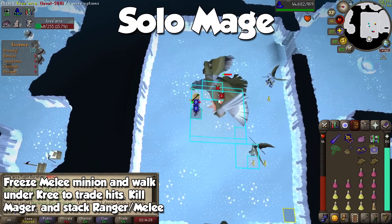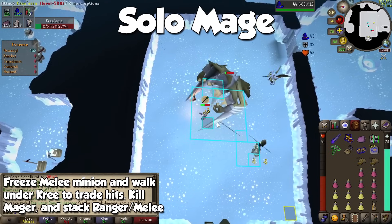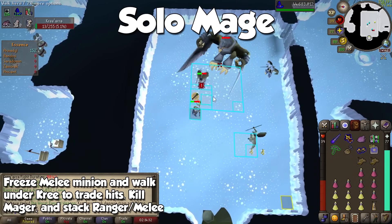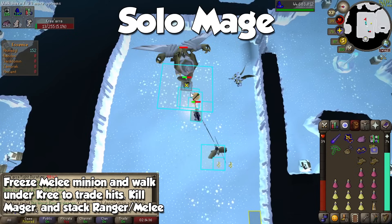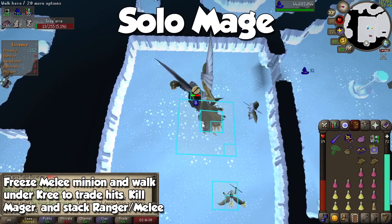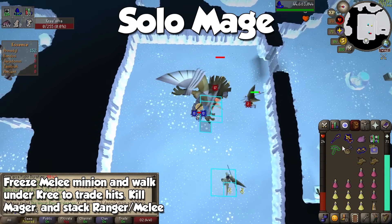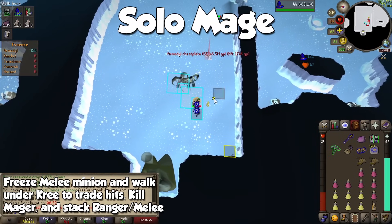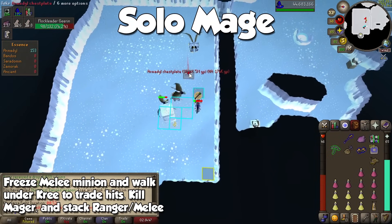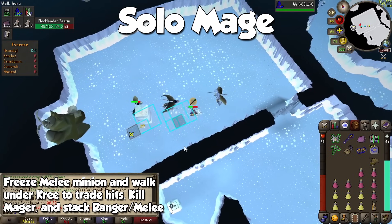Take the best magic gear you can afford and wait for the respawn in the corner of the room. Attack it once, equip a Kodai Wand to freeze the melee minion with higher accuracy, and then head towards Kree'arra to walk under whenever the Shadow is on cooldown. You might only need to freeze the melee minion one more time, and even with the Shadow's massive accuracy, kills can be as short as 40 seconds and no longer than 2 minutes.